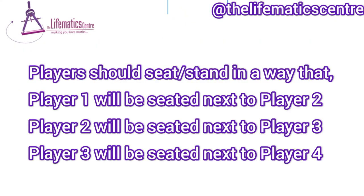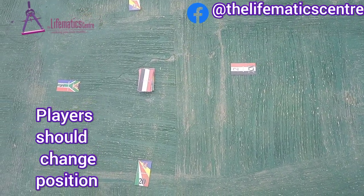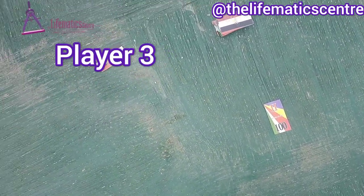Then they will change their sitting arrangement to suit this, so that player 1 will be seated beside 2 and they will be able to play in that order. Players have now changed their sitting position so that player 1 is beside 2, 2 is beside 3, and 3 is beside 4.